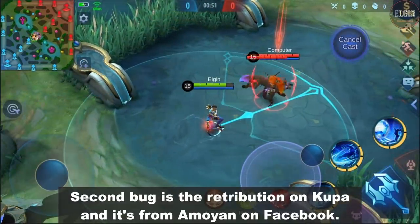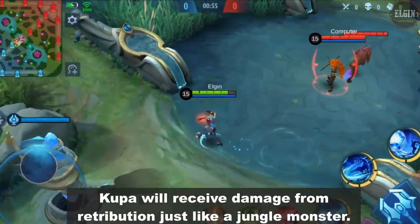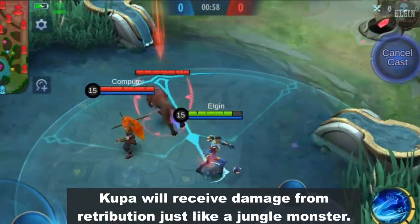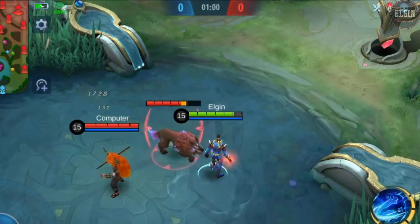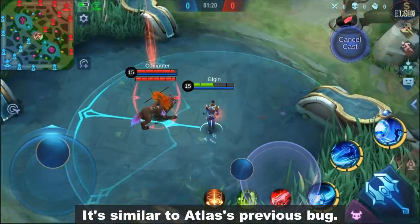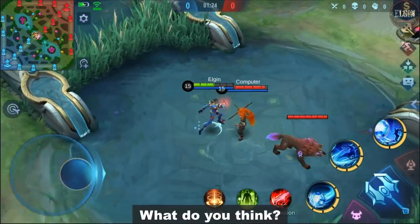The second bug is Retribution on Koopa, and it's from Amoyeon on Facebook. Koopa will receive damage from Retribution just like a jungle monster. It's similar to Atlas's previous bug — maybe summoned units are meant to be this way. What do you think?